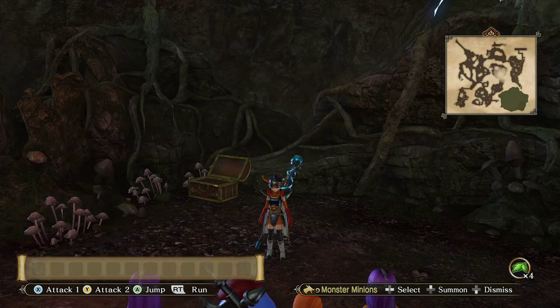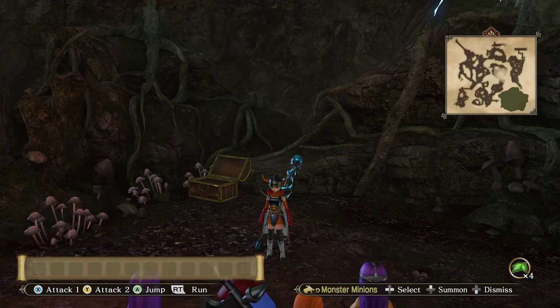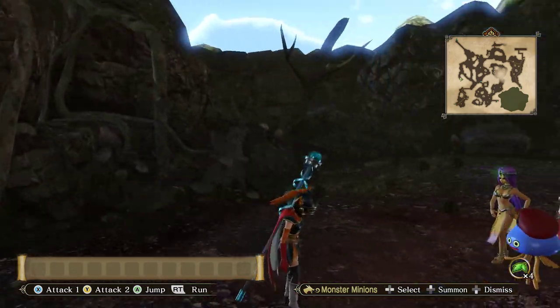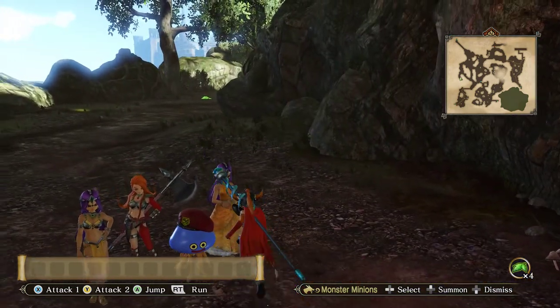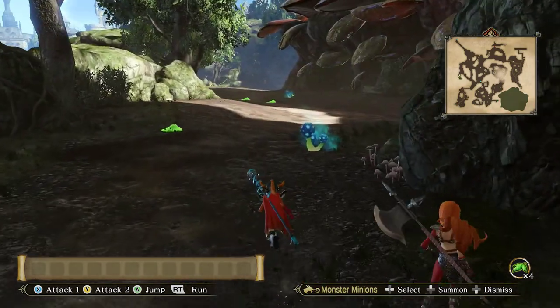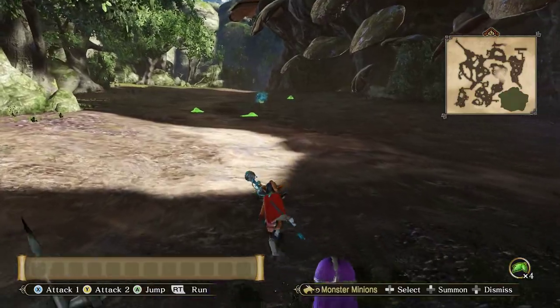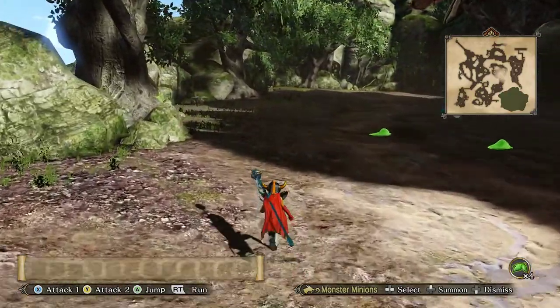Hello everyone, welcome back to Positron Play's Dragon Quest Heroes 2. I'm out in the Lumberlands here - you can see where I am on the mini-map. I just picked up the cracking egg, and supposedly I have to get back to the item counter without getting into combat, running, or jumping or anything like that. So we're gonna take a casual stroll back here.